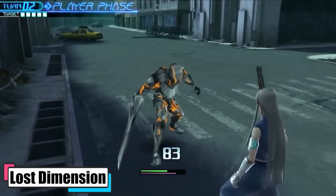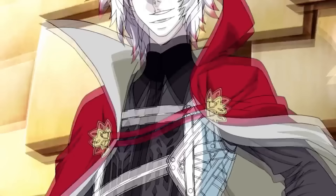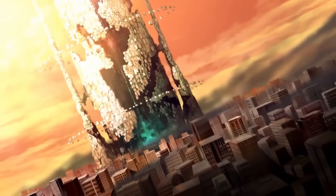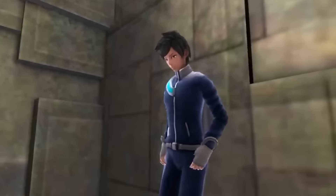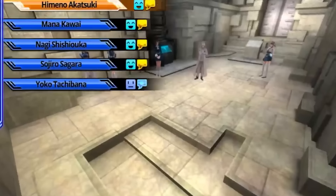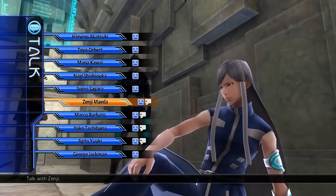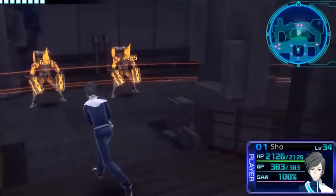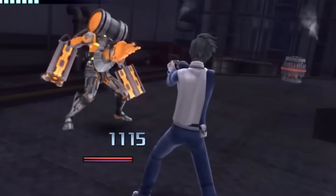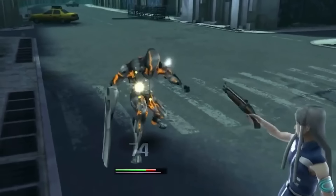Lost Dimension. Set in a dystopian future, SEALED follows a special team of psychics aged 17 to 18, led by Sho Kasugai, who are assembled to prevent the world's destruction at the hands of the End. As the story unfolds, a colossal structure known as the Pillar becomes the battleground where the main antagonist challenges the team. The challenge involves voting off one suspected traitor from the group at each level of the Pillar. Within the time frame of each level, Sho must discern the traitor's identity and make the decisive vote. This tactical RPG offers a unique gameplay experience as the outcome can vary depending on which character is voted off. Any traitors who manage to survive the voting process eventually turn against the team during the final level. Developed by Lancaster, a relatively smaller studio, the game's release suffered from poor timing, leaving it to be overshadowed by other releases.